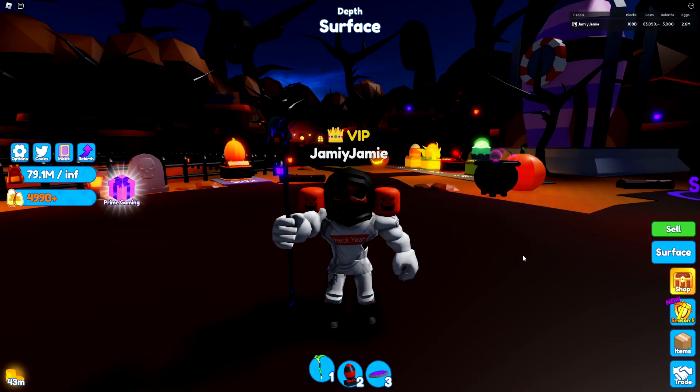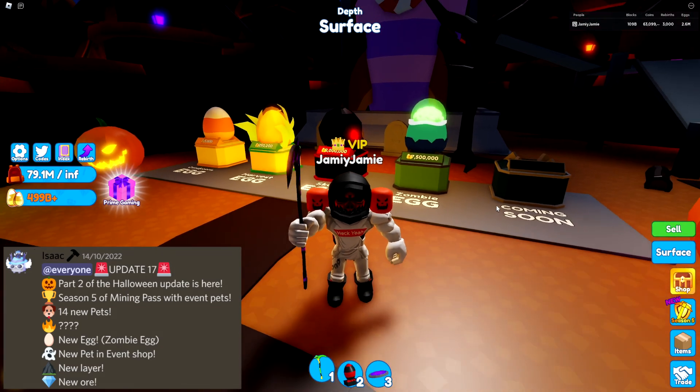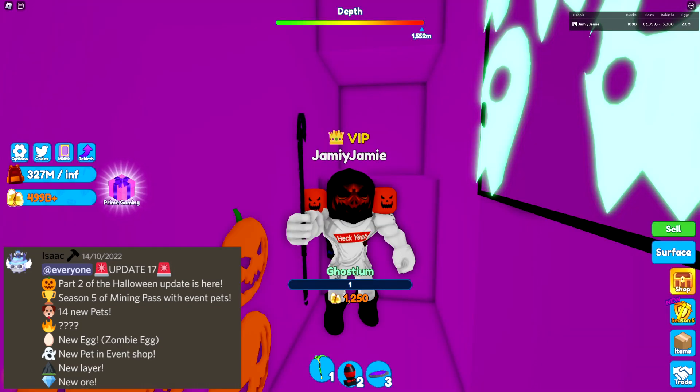Mining Simulator 2 just updated — this is our 17th overall update, but this is part 2 of the Halloween event. So with that being said, let's go over what is new. Season 4 has come to an end, so now we have Season 5. There's a brand new zombie egg, a brand new event shop pet, and then we have a brand new layer and a brand new R.